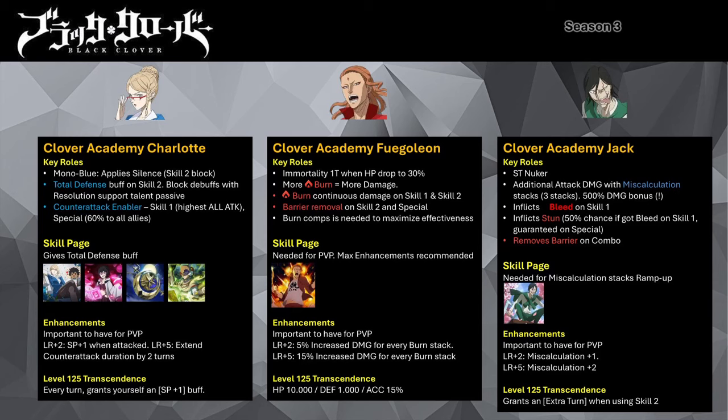What makes Fuego Leon a meta unit for PvP is his burn scaling mechanics. To do that, you need his LR enhancements along with heavy investment in his skill page. His LR +2 passive allows him to gain 5% increased damage dealt for every stack of burn present on the enemy. His max enhancements improve that to 15% per stack. His skill page gives another increased damage buff per burn on the target — at base copy it's a 10% chance with 5% increase damage per burn, and at max enhancement it's guaranteed 25% increase damage per burn stack. This is why Fuego Leon can nuke opposition PvP team comps. If you don't intend to heavily invest in him, I would recommend you to skip him — especially if you are a free-to-play player. He also needs other burn-oriented mages to support him, like Mirioliana, Ceremony Magna, or Party Costume Charmy.